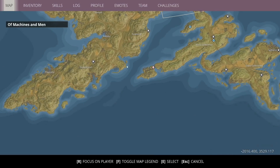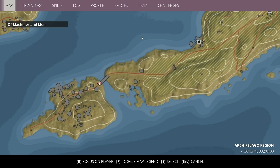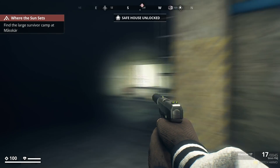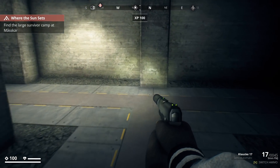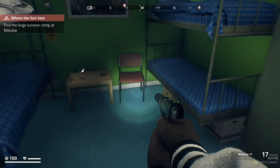I have no fast travel spot here — oh that sucks. I don't know if I want to go all the way down there, it's pretty far away. There's got to be a safe zone somewhere here. Safe house unlocked — oh sweet! We found ourselves a safe house and I didn't even know there was one here. That's nice.